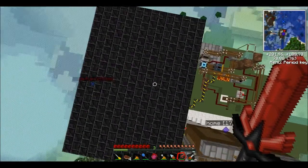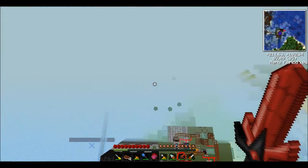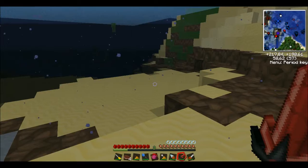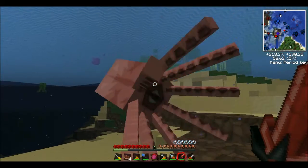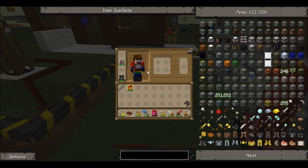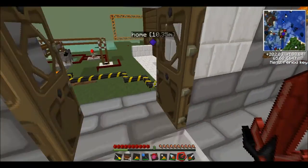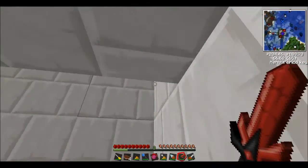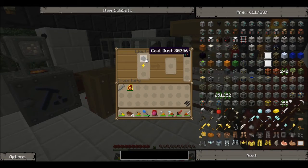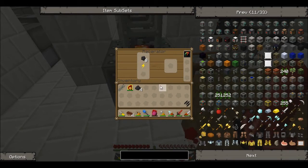Something tells me I don't have enough coal. Whoa, oh shit! Thanks rubber boots — splash! I got pushed by a squid, damn it! I'm okay. One more coal dust, yep. Okay, so there's one there and I'm here.